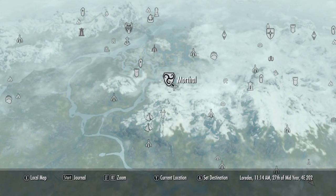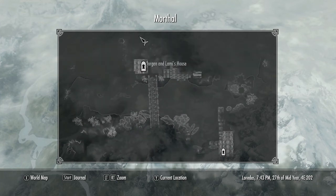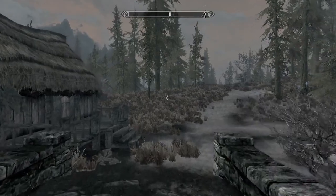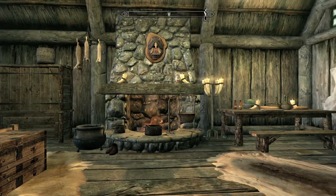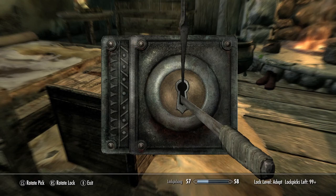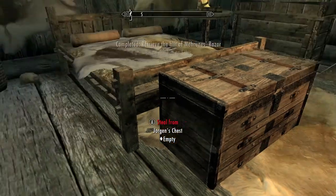For the second part, you want to head over to Morthal and once you're there, you want to look for Jorgen's house, across the bridge basically. Once you cross the bridge, you will find the house. If it is daytime you can probably go in. If it's nighttime, you can just pick the lock — make sure no one's looking or you're hidden. Then you want to pick the lock to this chest and inside will be the second piece of the blade, which is the hilt.